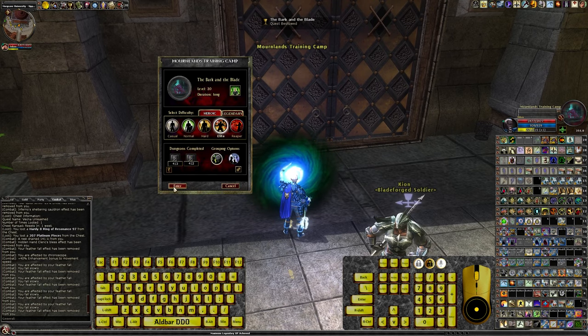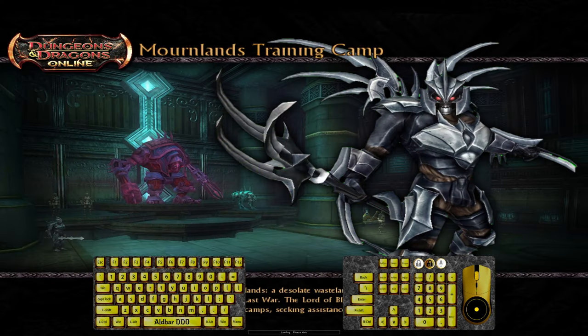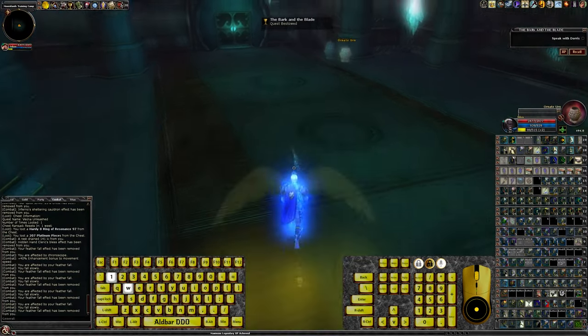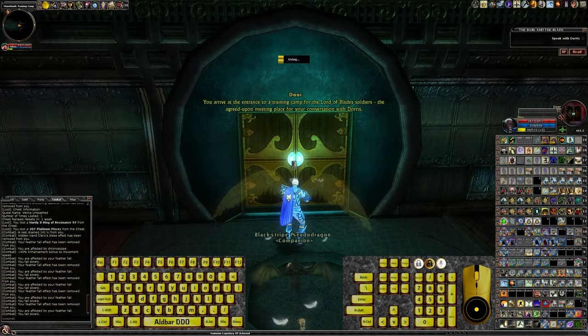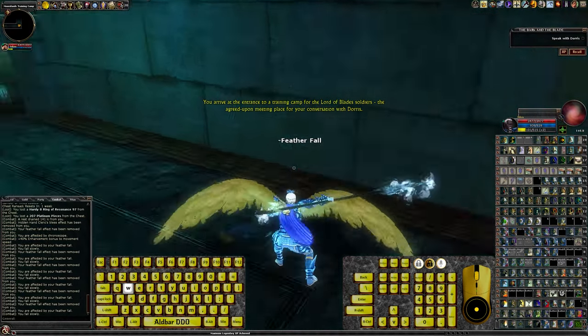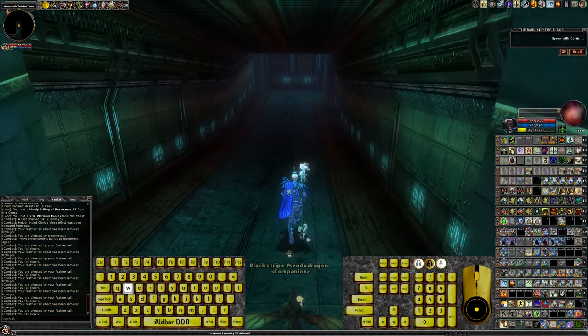Go Heroic Elite. You arrive at the entrance to a training camp for the Lord of Blades soldiers, the agreed upon meeting place for your conversation with Doris.